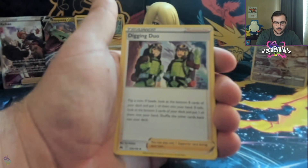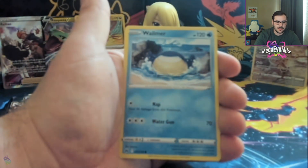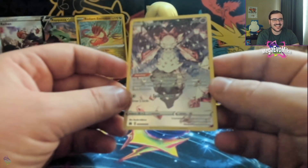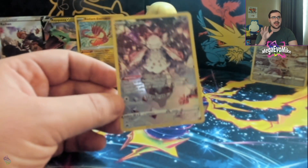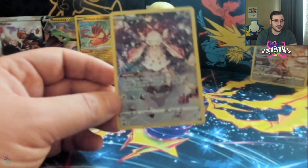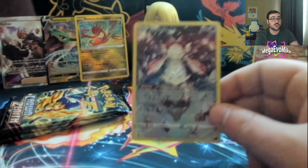More Digging Duo, Skyarrow Bridge, Crushing Hammer, Snorunt, Tangela, Baltoy, Meowth, Wailmer, and a character Diancy — and Scizor, get out of here! Y'all, this reverse holo slot is insane. Diancy is a really exciting card — decks like Zacian VSTAR play a one-of Diancy. You really only need one of this card, and it's using its signature attack Diamond Storm. Look at that shimmer — it's so rainbowy and sparkly. That is gorgeous!